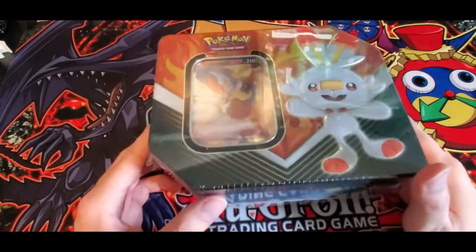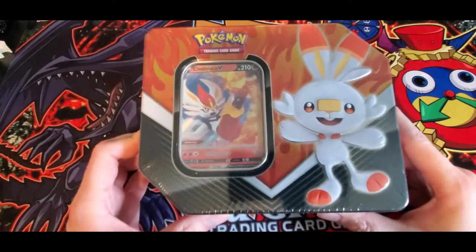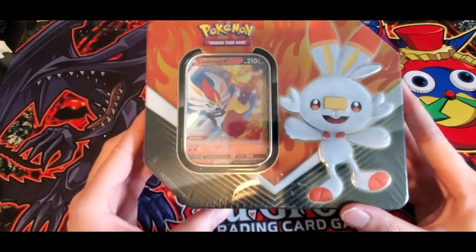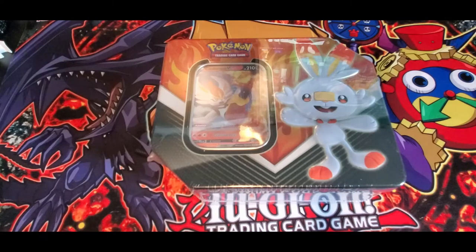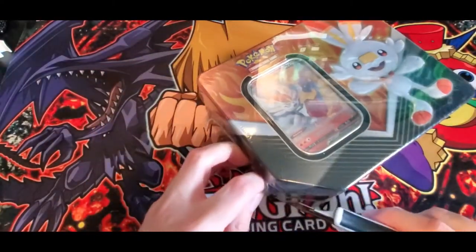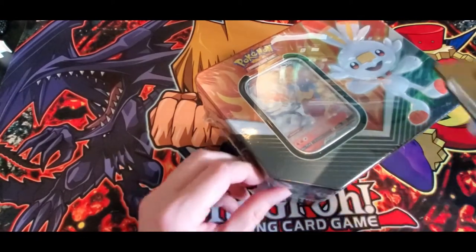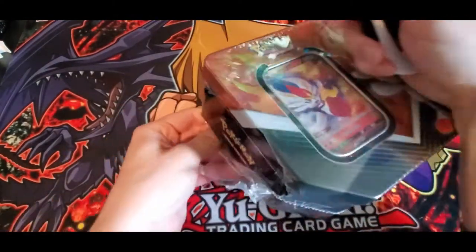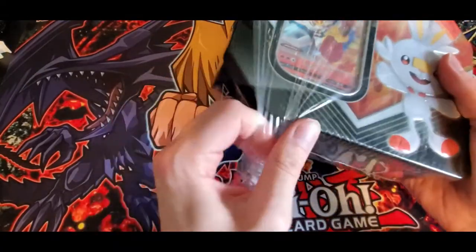Hey everyone and welcome back to another video. Today we're finally going to be opening up a Scorbunny TCG tin. I was very behind on getting these. I have one for all three of the starters — the Scorbunny, Grookey, and Sobble tins. But we're going to be opening up this one now. Hopefully we'll get some good pulls. If you want to see more Pokemon TCG openings, just hit that like and subscribe button to get notified of when I do more. I will definitely be doing more of them, especially with Rebel Clash.